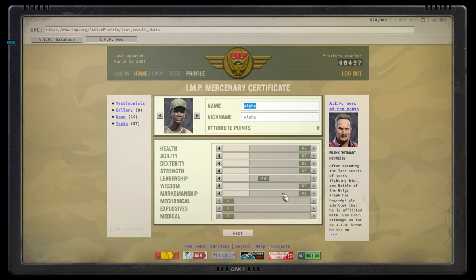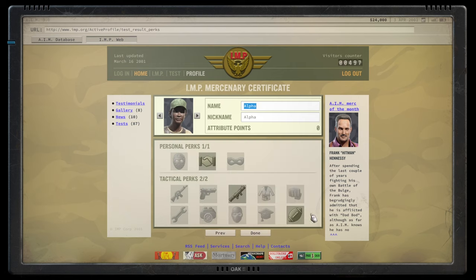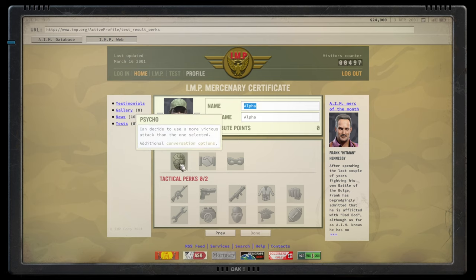You can essentially excel at all physical stats equally. One popular setup is dropping strength down to 40 and running with high leadership and high wisdom, which allows you to teach all other mercs incredibly well and fast. This merc could basically teach everyone the core stats as well as marksmanship. For the personal perks: Psycho allows additional conversation options and also influences combat - psycho characters who take wounds actually appreciate it rather than suffering morale loss. If heavily wounded, psycho characters gain additional AP.